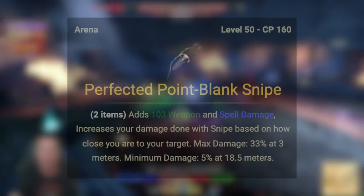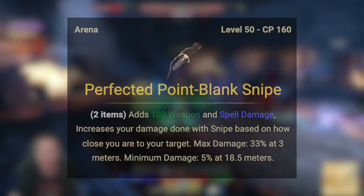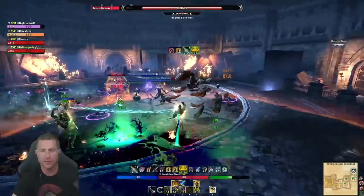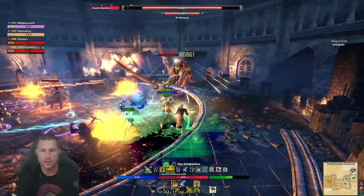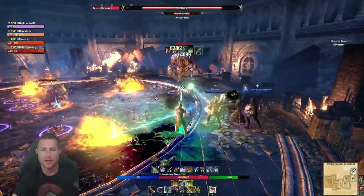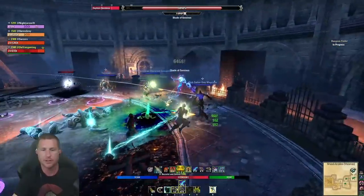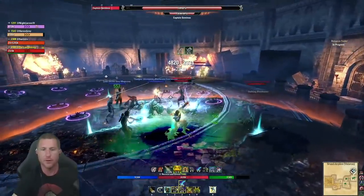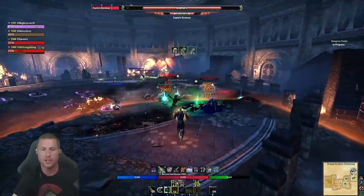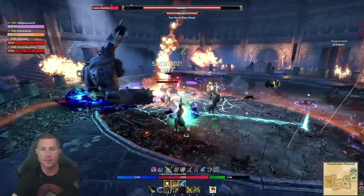The back bar uses Perfected Point Blank Snipe, which increases damage done with Snipe based on how close you are to the target. In PvE you can't usually be far back sniping on your own, and Blighted Blast Bones requires you to be within 28 meters anyway. So if you're in a trial and have to be up close with your group getting important buffs, you won't be completely hampered on damage — that's why I prefer this on the back bar.